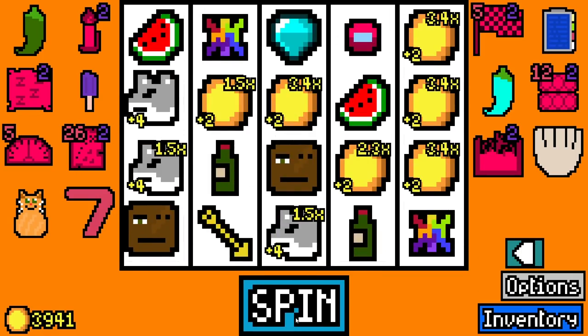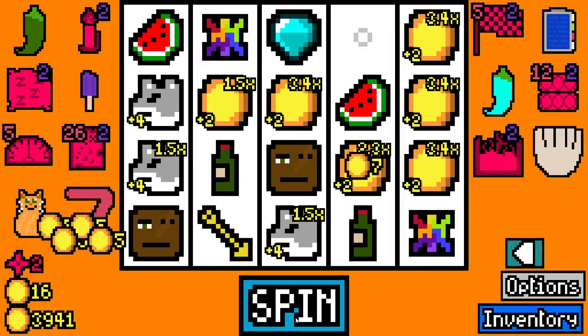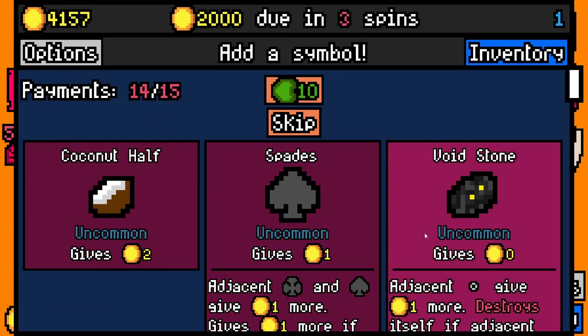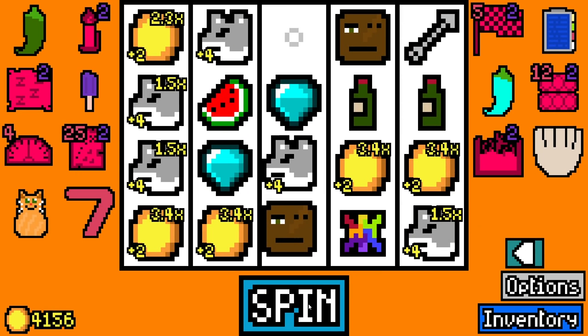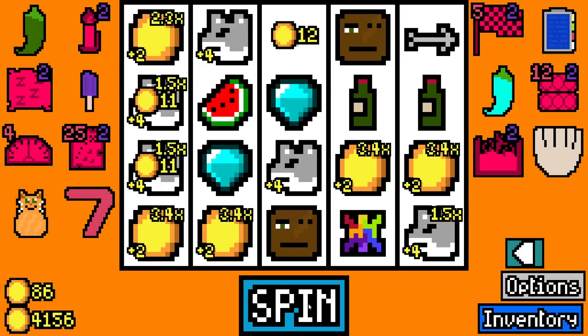Essence capsule. I can't commit to any builds — this is my problem on this game. All my builds end up with like four different builds inside of them, like build-ception kind of vibes. And I can't commit to one and then I lose the game. That's kind of how this is going right now.